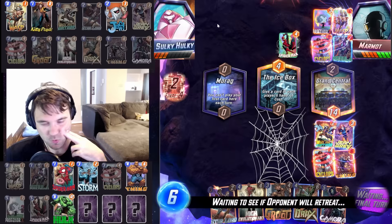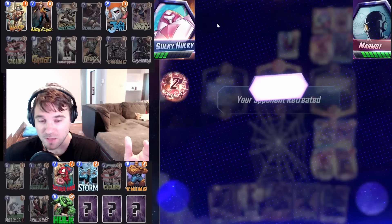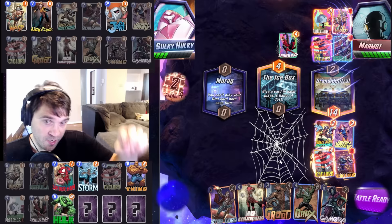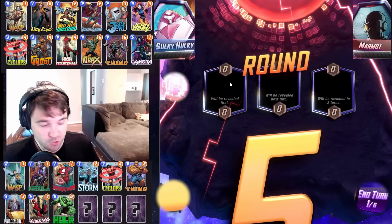Now it comes down to five in a row for a comeback. If only we had Jeff, we could steal this one away. Jeff and Morag, Drax and Morag — guaranteed four cubes. We have shown Jeff. Maybe they choose to retreat here knowing we have that possibility. Yes! So we don't lose any bars of health. The possibility and threat of knowing Jeff is out there does so many things — it makes Lockdown a little bit harder when your opponent knows you have a Jeff.